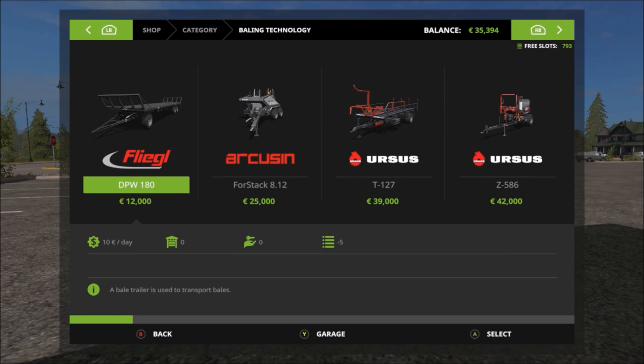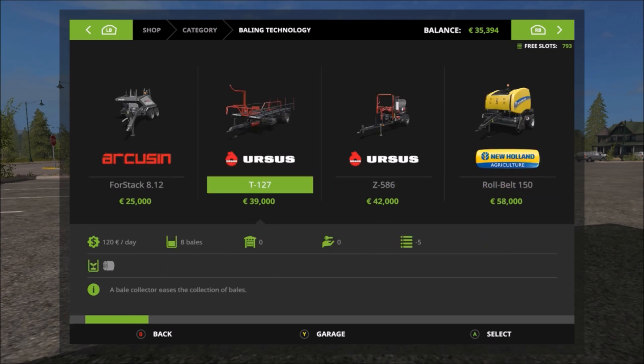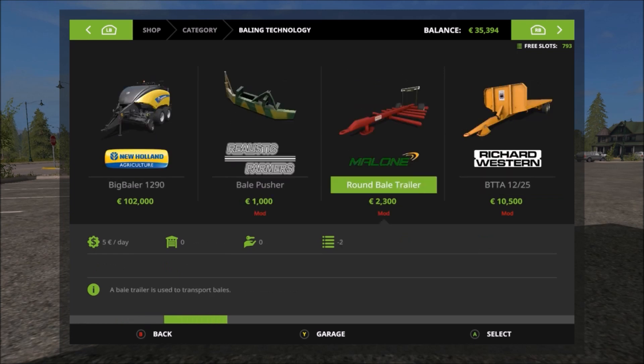Here we are back in the baling technology section. We've got various methods of moving bales. We have the Ursus - the one that's been in the game in previous games - picks up eight bales, a nice piece of machinery, stacks them up quite nicely. We have this round bale trailer, cheapest of the lot. It has to be manually loaded and I think it takes six bales, maybe eight, but I'm sure it's six.